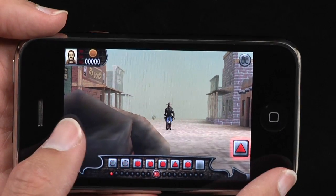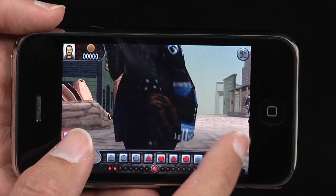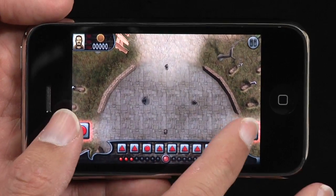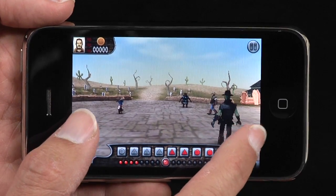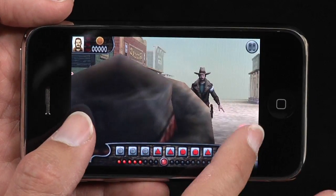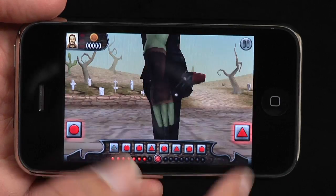This mode is the duel mode, and it's all about reflexes. At the bottom of the screen, a random pattern appears and you have to tap out that pattern as quickly as you can. Each time you complete a pattern, a progress light lights up and a new pattern appears. If you can get all of the red progress lights lit by the end of the song, then you'll win the duel. But if you don't, then you'll be shot — sometimes multiple times.